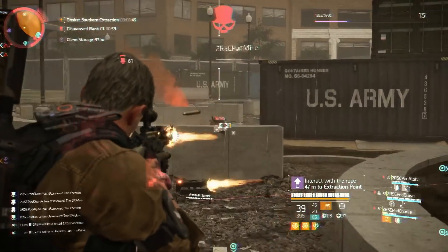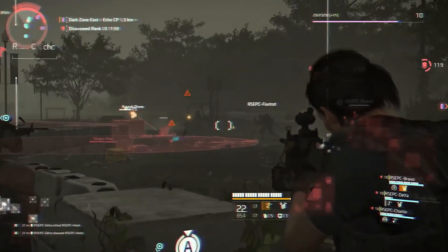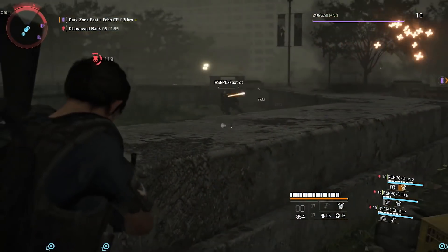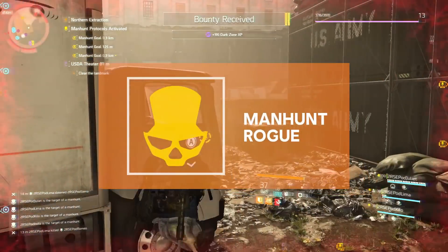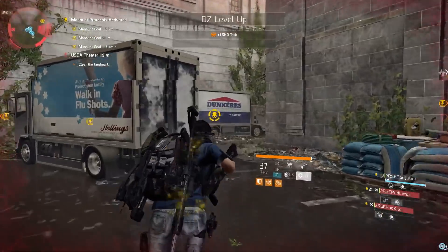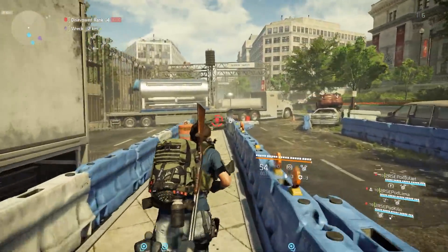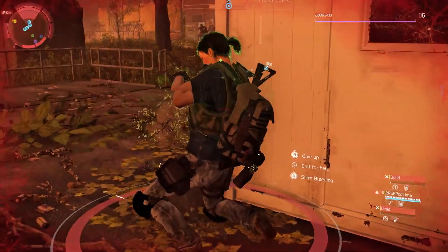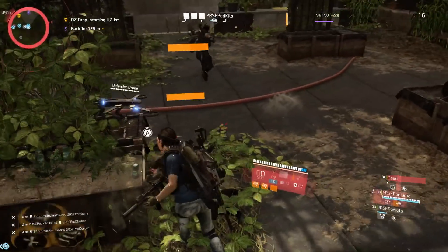Have you turned rogue and taken out another player? You are now disavowed rogue. The red icon means you are more visible on the map to other players, so watch your back. And if you've really leaned in to the disavowed rogue thing and killed a bunch of other agents, you have reached your final form: Manhunt Rogue. All players are alerted to your presence, and the bounty on your head is sizable. Knowing the four dark zone states is essential — as is knowing how to clear them. Letting your timer expire, visiting the thieves' den, dying and respawning, or hacking a manhunt terminal are reliable ways to get clean.